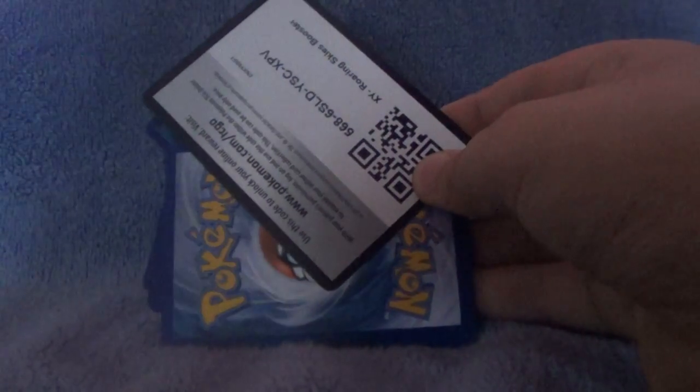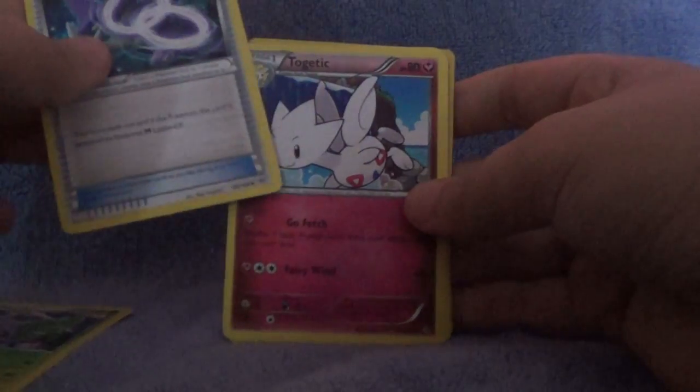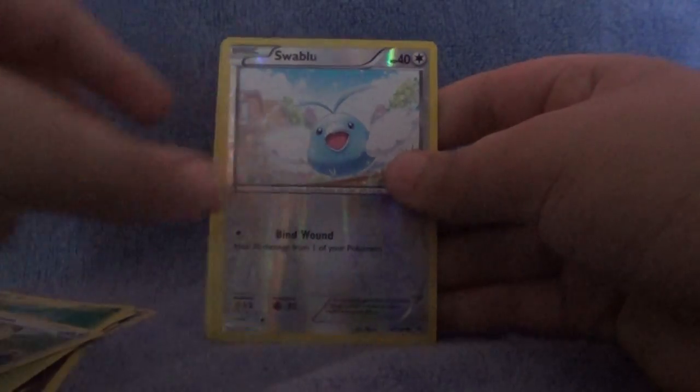Another Mega Gallade pack — maybe it's going to be like Mega Gardevoir where Gallade's the OP pull pack. Dustox, Latios Spirit Link — got the Spirit Link, that's good. Togetic, Inkay, Binacle. Hawlucha, Cascoon, Meowth, Swablu. And a Victini Rare.